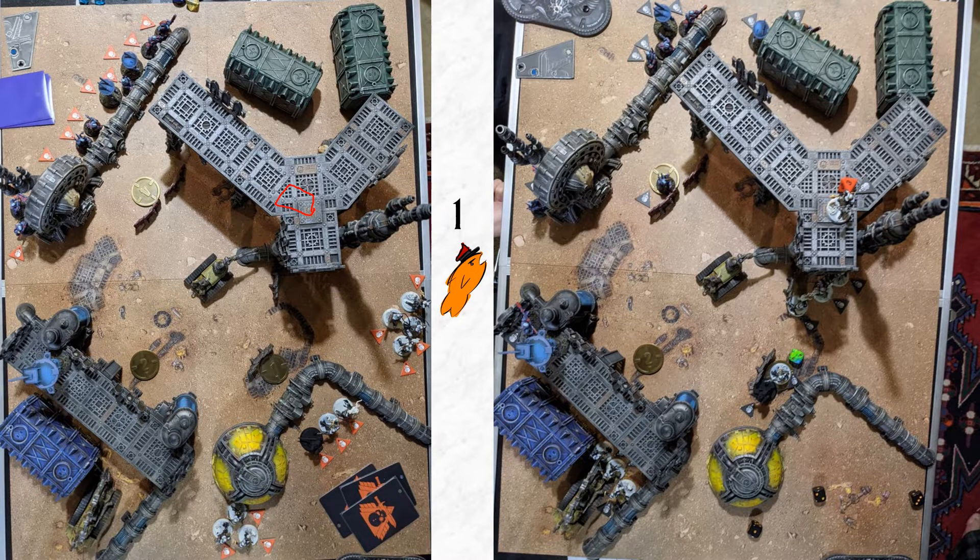I knew objective two wasn't going to be scorable next turn, but I was hoping to score it in turn three. I had a plan to get to objective marker three — the obscured one — by boosting my movement and moving with my Repentia. However, it didn't all go according to plan, as you're about to see, because the Tau had some ideas of their own. I'm going to try and explain the key moments and key plays.